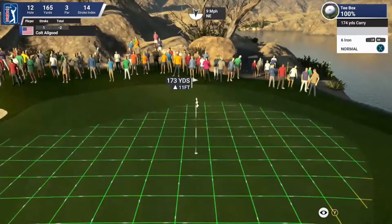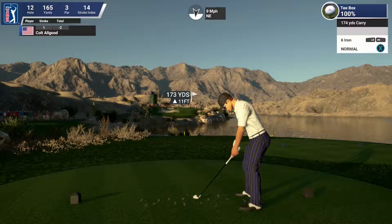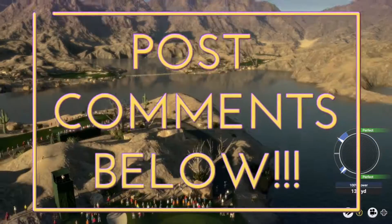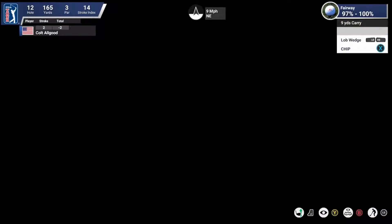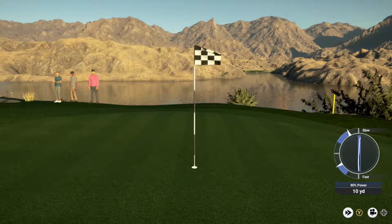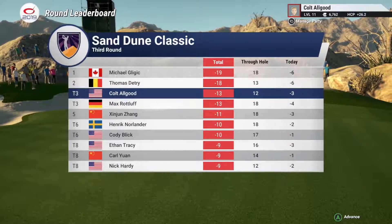Medium length par three playing a bit longer and dead into the wind. Really important for the players to get the ball up on that back shelf to have a realistic chance for birdie. All Good is clubbing up to a four iron, trying to get it on that back shelf. Going with the four iron — that iron is laser straight, just might be a bit long. And that was a poor approach — too much club. But he chipped it in! A brilliant birdie, and that hole is going to allow him to move up in the standings. He moves up to a tie for third, certainly building some momentum on the back nine.